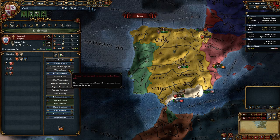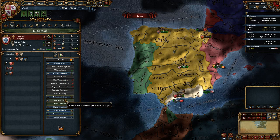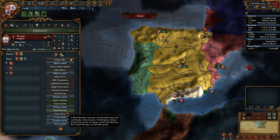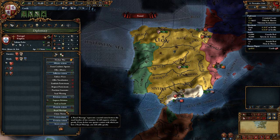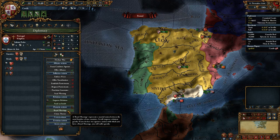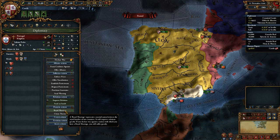We'd still like to ally Portugal, and we could also improve relations with them. Let's take a look at dynastic actions. We can offer them a royal marriage — we're going to marry our daughter to one of their third cousins or something of that nature. We tie our family lines together, strengthen the relationship between the two dynasties. A royal marriage gives you a plus 25 boost to your opinion of each other, which is pretty good.